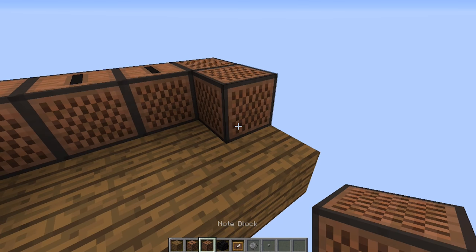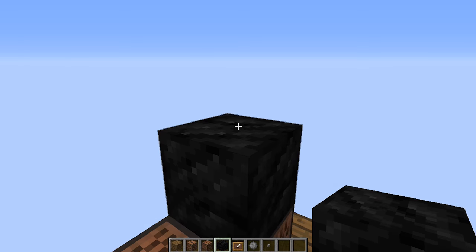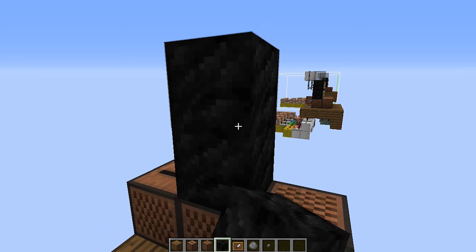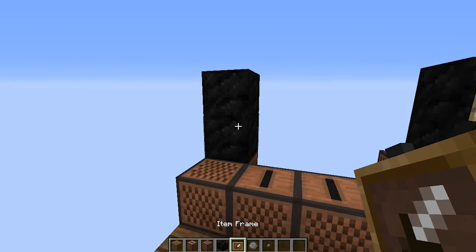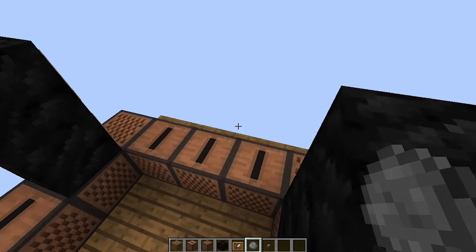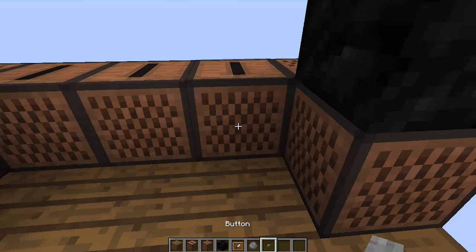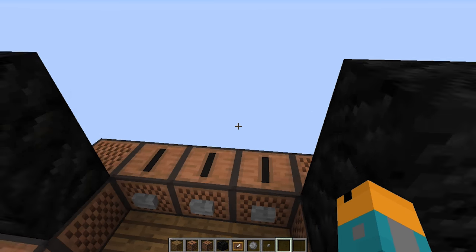We're also going to throw down an extra jukebox on the side, and I'll explain why later. After that, take coal blocks and stack them on the sides. Next, place item frames on the front sides of the coal blocks. Adding firework stars in the item frames will make them look like actual speakers.